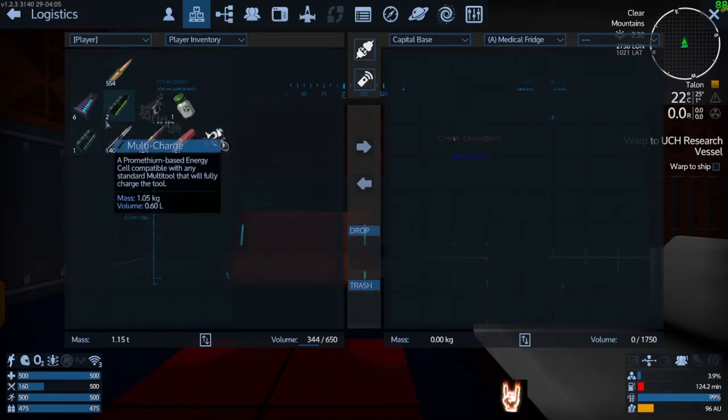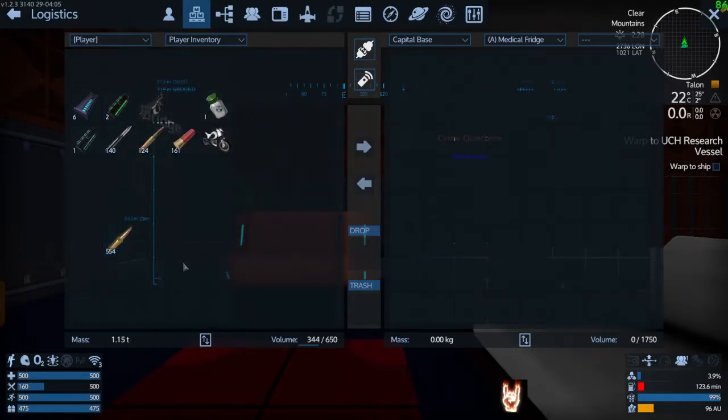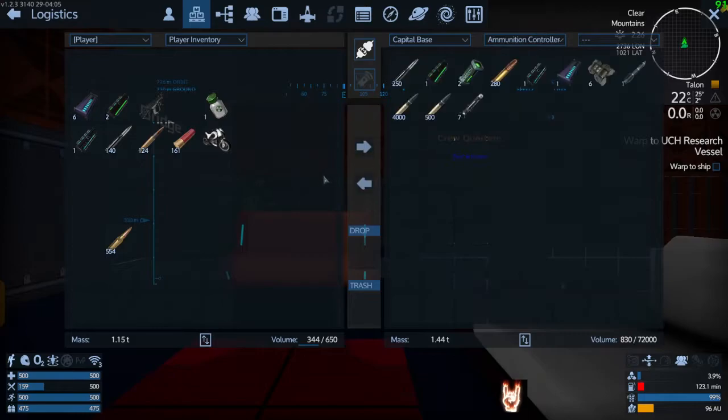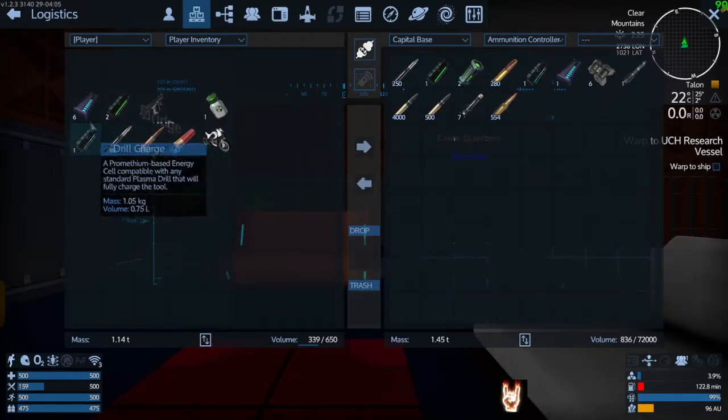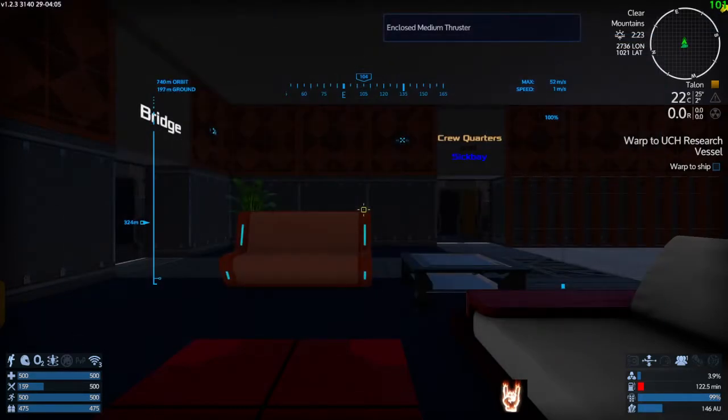Let's sort this by item. Why are there bullets in there? There shouldn't be bullets in there. There were 15mm rounds in the input for some reason — probably what I had sitting in my inventory trying to clear space. I'm just going to put it in the ammunition controller with all the other ammo.